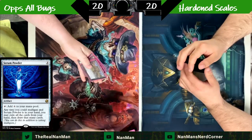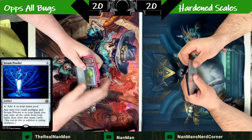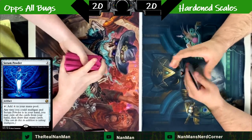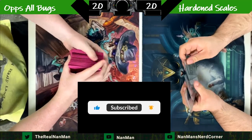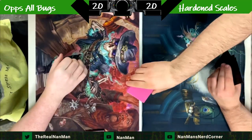Hope everyone had a good weekend. We're getting into it with some fun stuff here. Now we're seeing some Serum Powder go on. If you're not familiar with this card, anytime that you can mulligan, you can reveal the Serum Powder and basically get another free mulligan going on there.